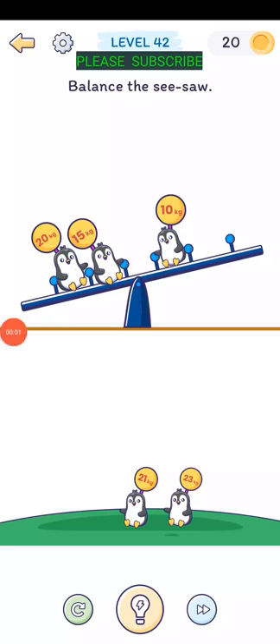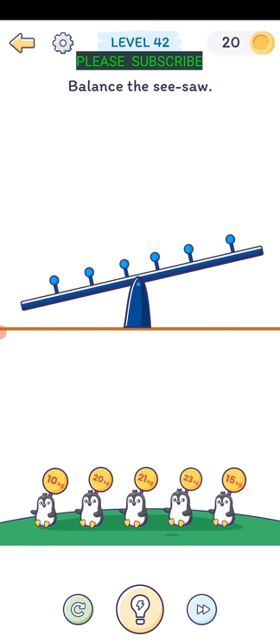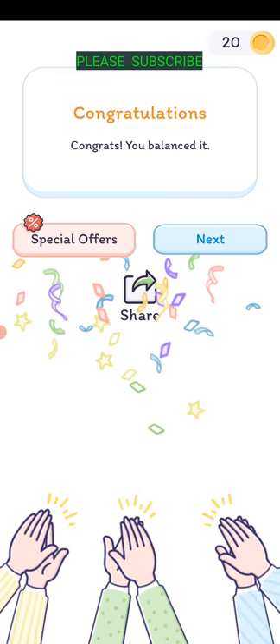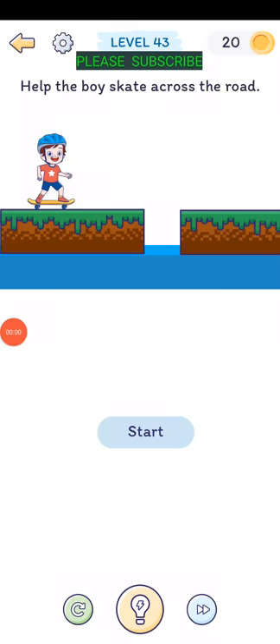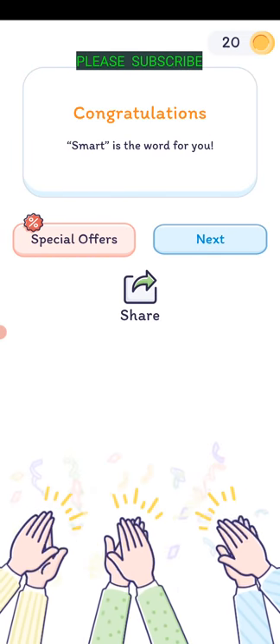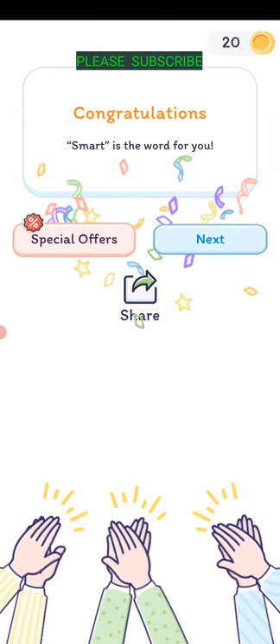Level forty-two: balance the seesaw. We have 10 kg and 20 kg - just take everybody off and it's balanced. Level forty-three: help the boys skate across the road. Hit start and just put your finger over the gap, then he's able to skate across.